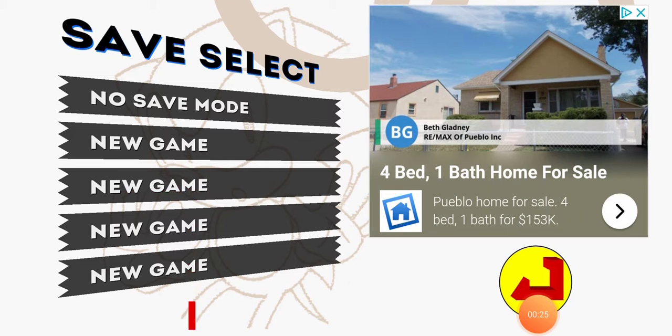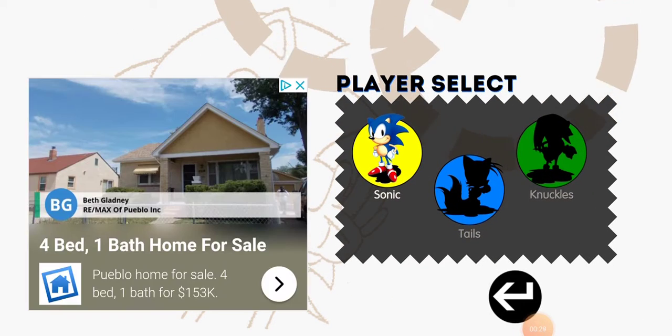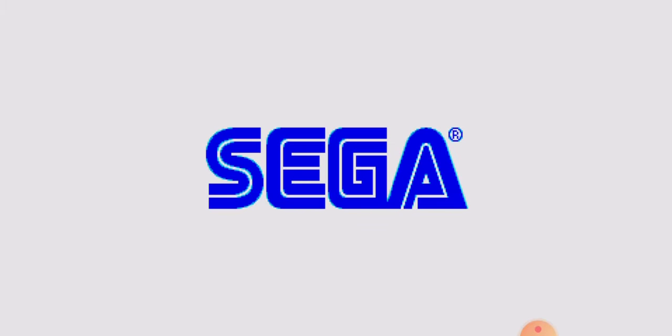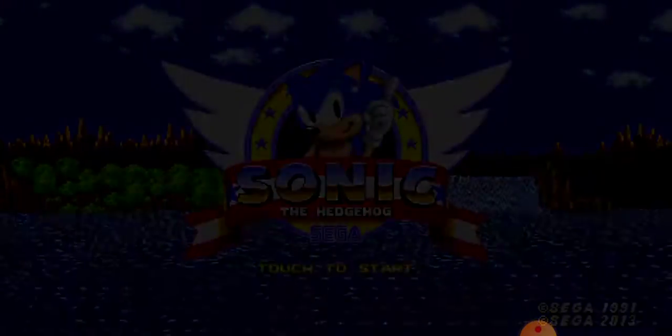So you go to No Save Mode, and now you tap Sonic — you tap all the second letters, like the same thing as Sonic 2 — and now tap two fingers.